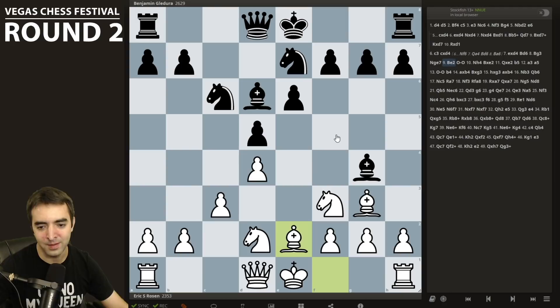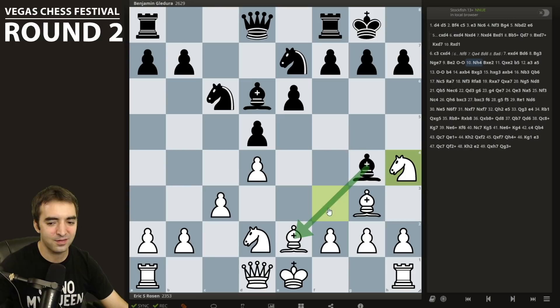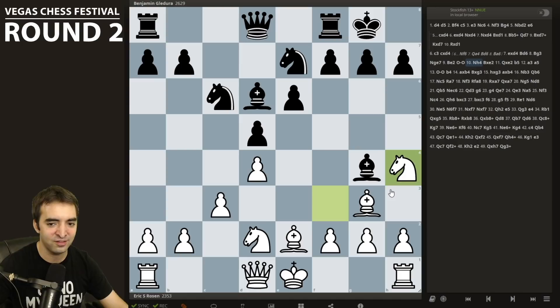I play Be2, castle, and go for the early Nh4. This move takes some explaining — why put the knight on the edge? It was mainly to trade off the light-squared bishops and make the position a bit easier for me to play. It's also a prophylactic move, because if I castle, Black can get in Nf5 and I'd have to either concede the bishop pair or spend more time moving my bishop again, letting Black activate further.